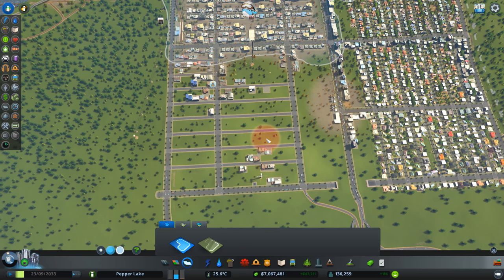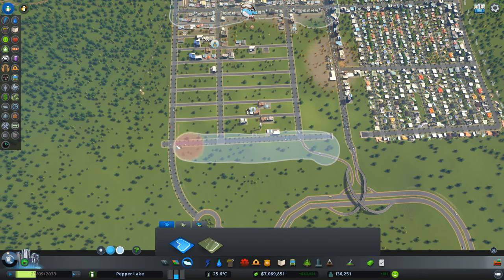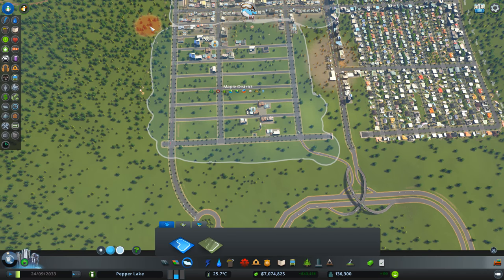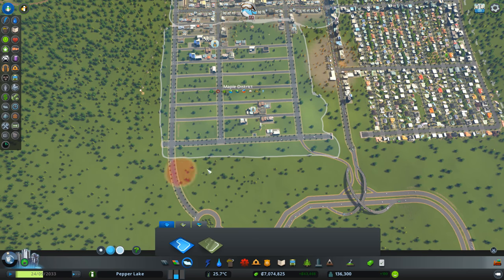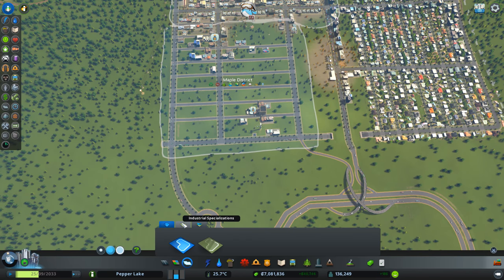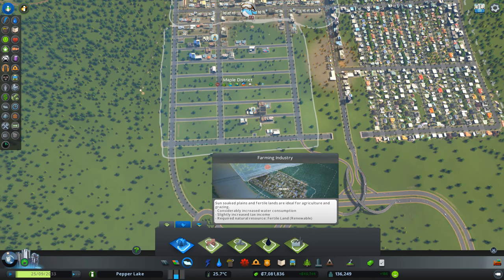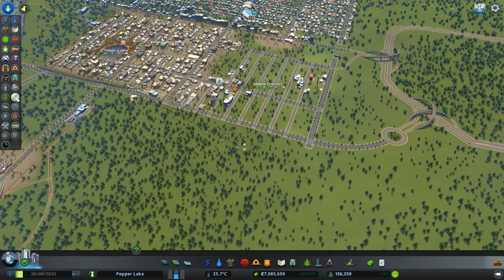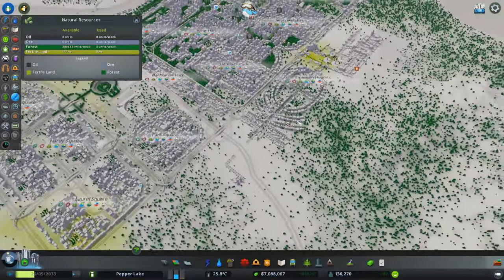Let's paint this district here and try and change this to farms. I'm not saying that's going to particularly solve our problem, but there we go — let's see. Maple district — no, let's click down here. Let's click industry specialisations and farming industry. Bonk. Let's see if that will change to some farming.